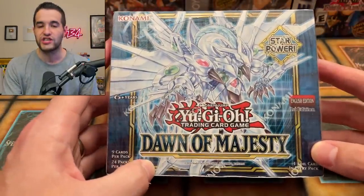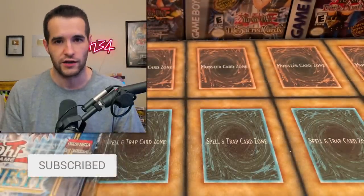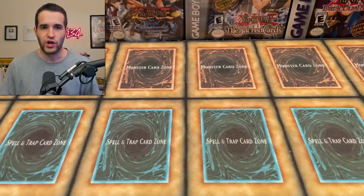First, let's do a giveaway — I'll be giving away this Dawn of Majesty first edition booster box. All you have to do is like this video, be subscribed, and turn on notifications. If you want to pull the Stardust yourself, it took me 134 booster boxes, but hopefully it'll only take you one. Now let's try and go through all this stuff — this might be a long video.